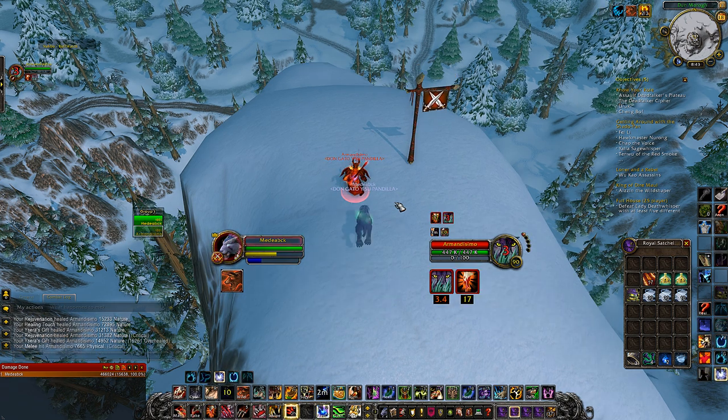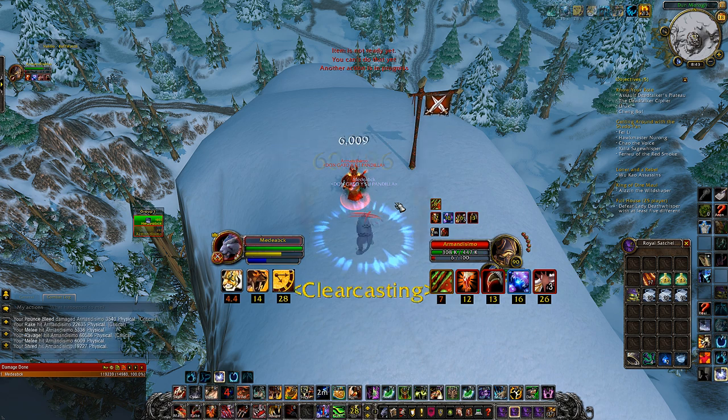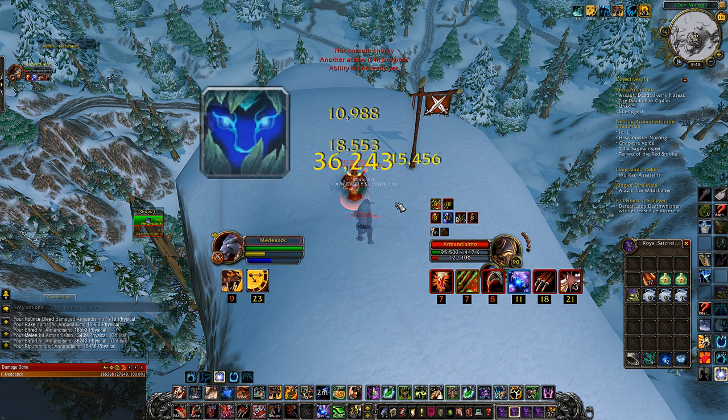Up till now, this is what your rotation should look like: Pounce, Savage Roar, Rake, Shred to 5 combo points, Rip, Shred again to 5 combo points, and then decide what to do.